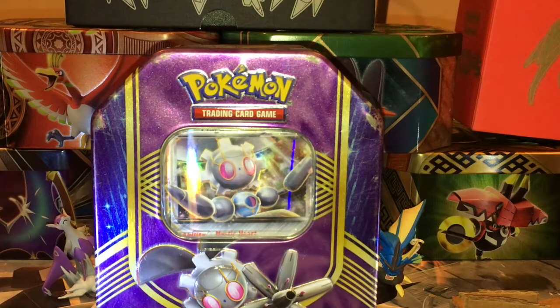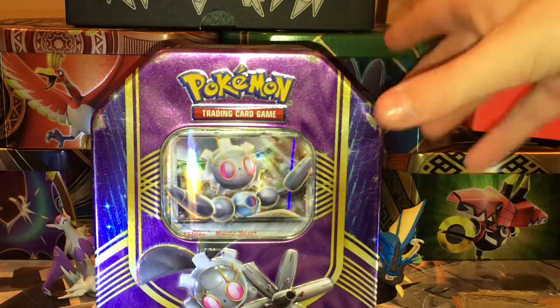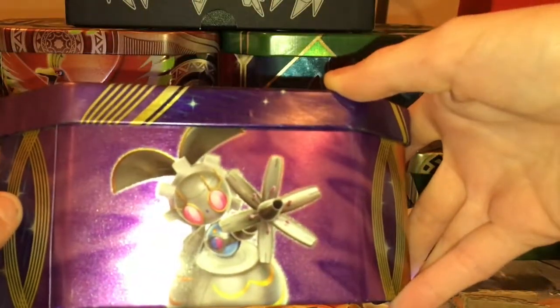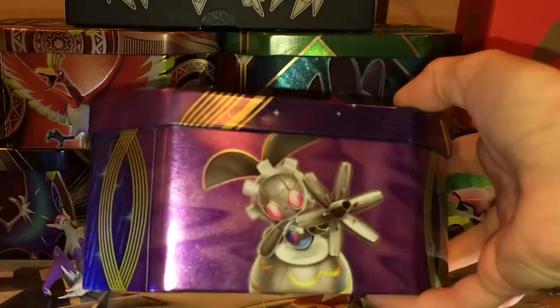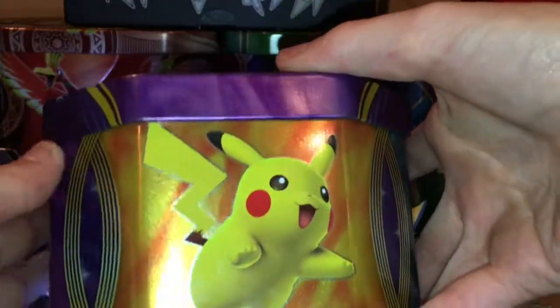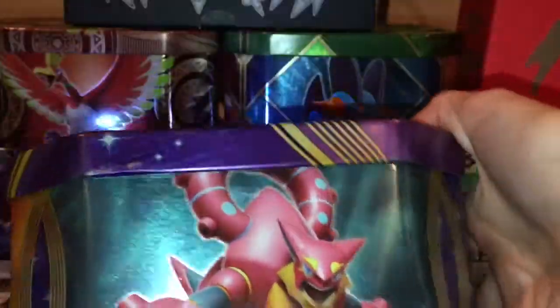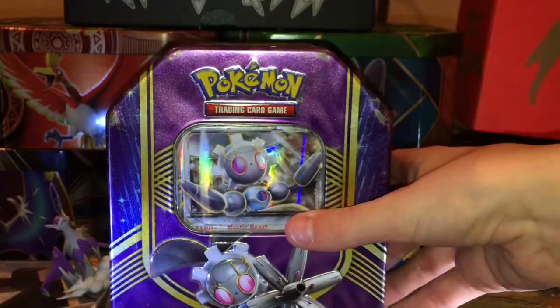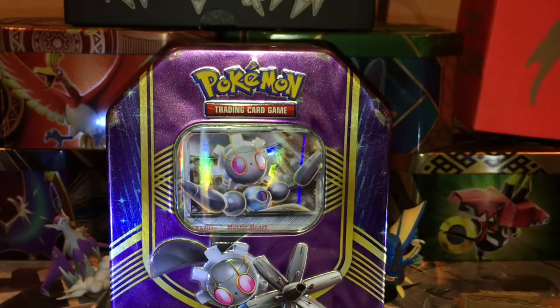What's going on YouTube? Lego King here back at it again with another video. In today's video, we're going to be opening up this Magearna EX10. Here's the side artwork with Magearna EX on it, Pikachu, and a little canyon. So we're just going to crack this baby open.